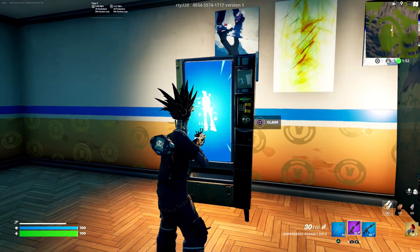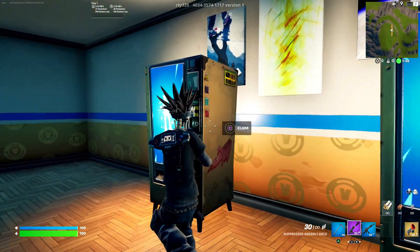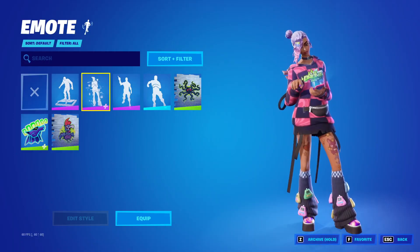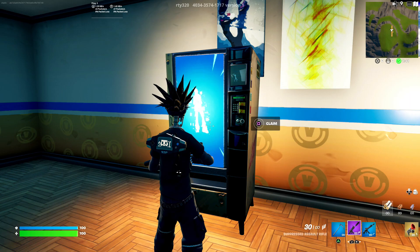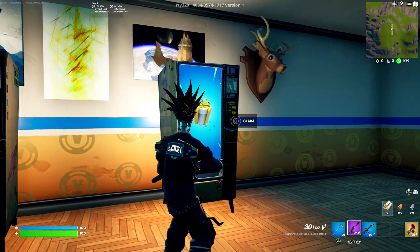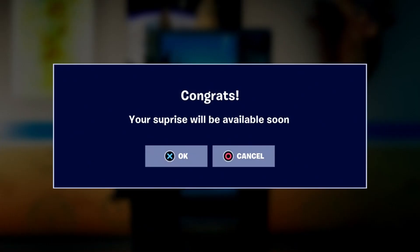Inside the room you can see the gift and what looks like a free emote, which is pretty cool. After a while the barrier goes down. You can see options to claim emotes and claim the gift. We're going to claim the emote first — I'm pretty sure it's an unreleased emote. Congrats, the emote has been added to your account!